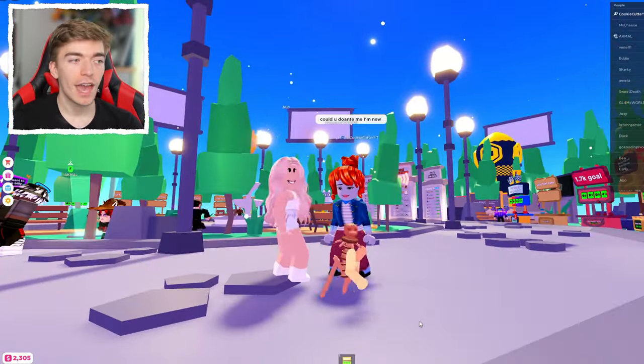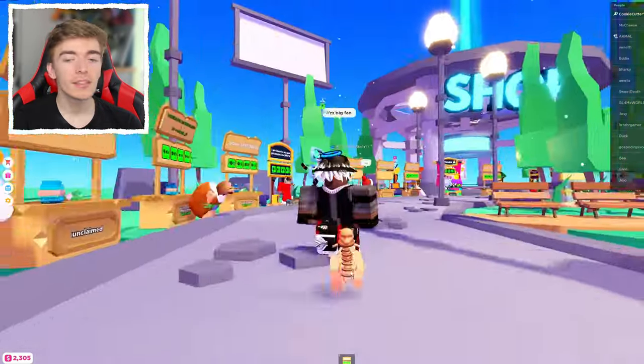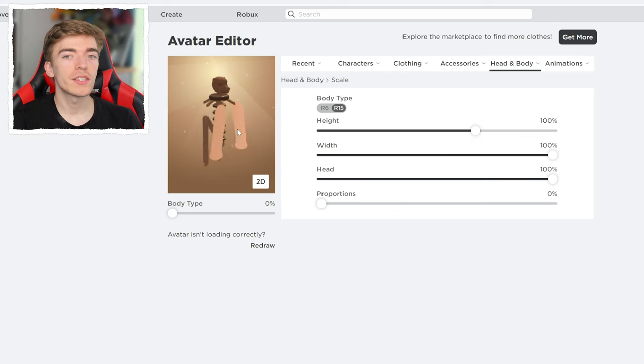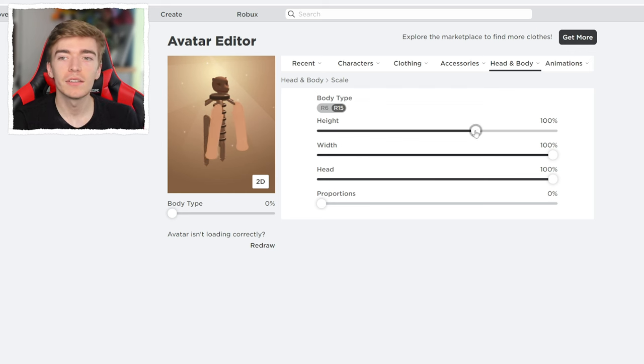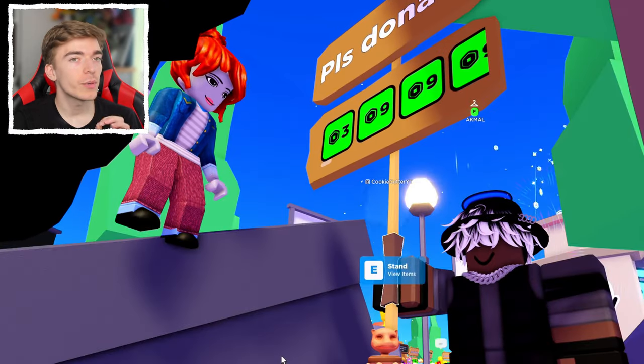Also, this avatar looks kind of scary — it will definitely creep a bunch of players out. And you can get most of these things for free. You can also go and adjust your player's body type in the head and body, then scale to increase or decrease your height. You want to make sure everything is as small as possible, which will actually make you even smaller.